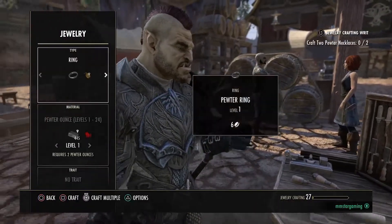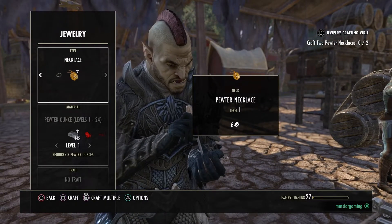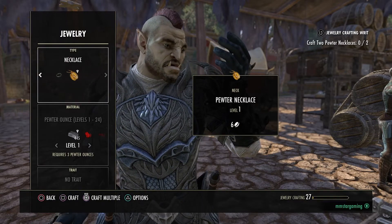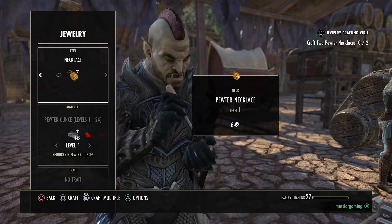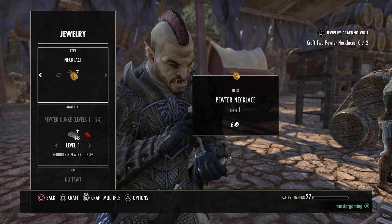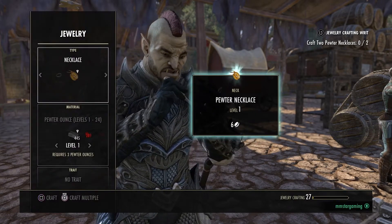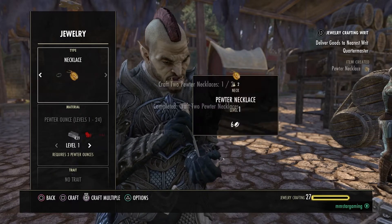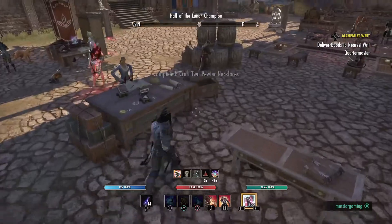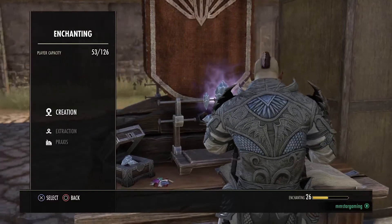If you see on the top right it says 'deliver the goods to the nearest quartermaster.' You don't have to do it in this order — this is just how I speed run it. For the jewelry crafting writ, looking at the top right, you need to make two pewter necklaces. With the recent changes, especially if you just came back to the game, you can now hold square on console to make two straight away, so you don't have to keep spamming square — which was a nightmare and wears out the buttons on your controller.